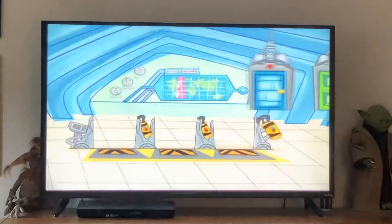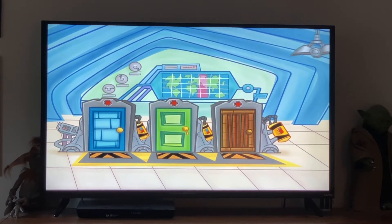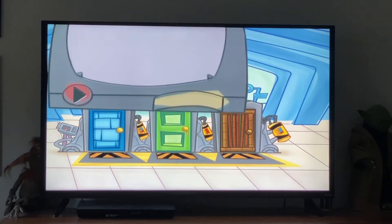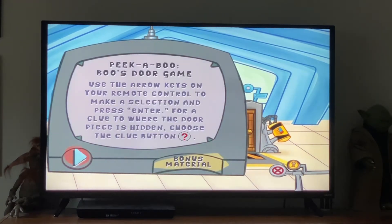And to get hyped for Monsters at Work — great, somebody turn off the lights in the background. Mike says: all you have to do is use the arrow keys on your remote control to make a selection, and press enter for a clue to where the door piece is. Choose the clue button — it's so simple even a child... I don't understand it, no offense.